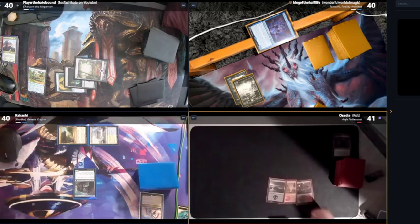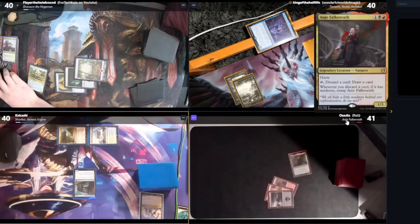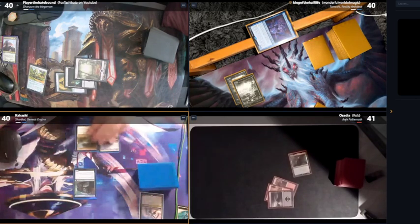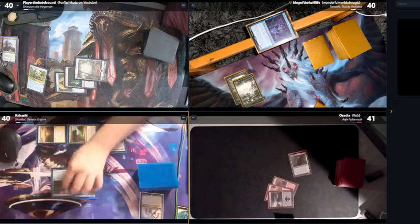I'll play a Swamp. I'll top three to cast my commander and pass my turn. Untap, upkeep, draw. Play a Plains. I'll have to play a Shimmer Mirror and pass.